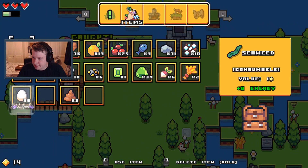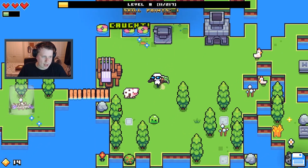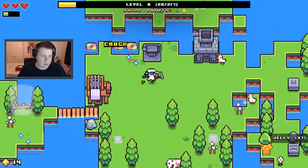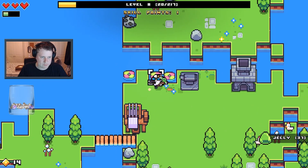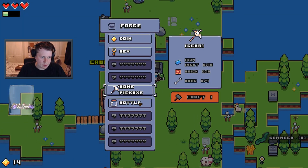Let me look at this thing quickly. That is gross but really cool — interesting looking creatures there. I've got cows here. Now I'm overwhelmed. What do I want to do? A bone pickaxe? I need bones for that. I've got a skill point I think, haven't I?